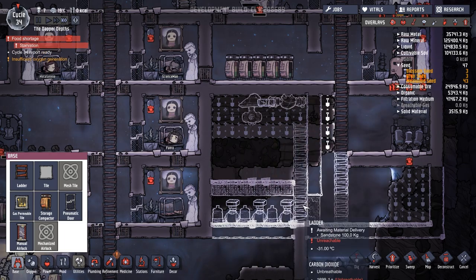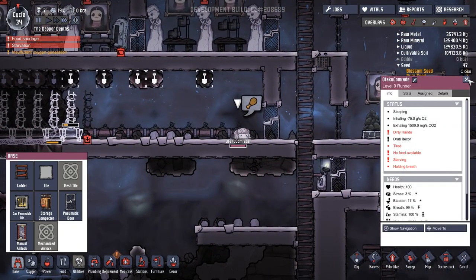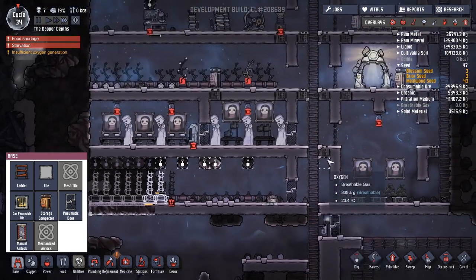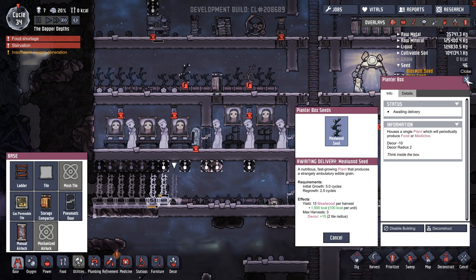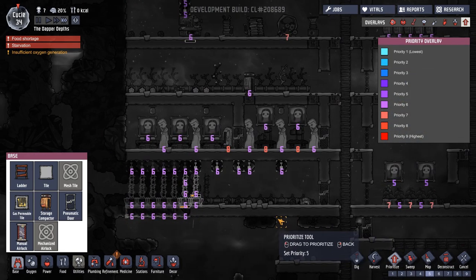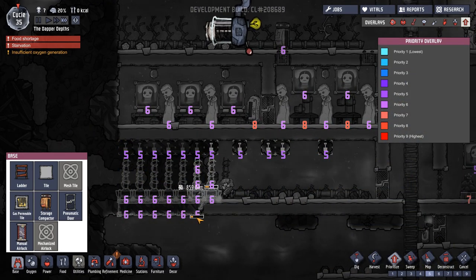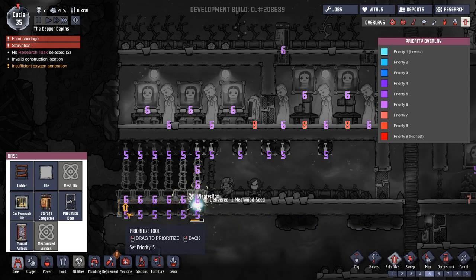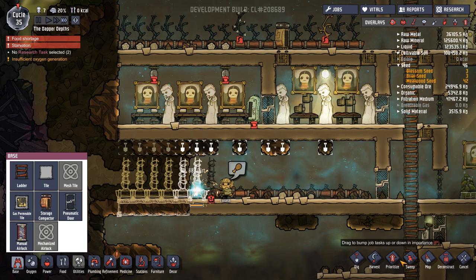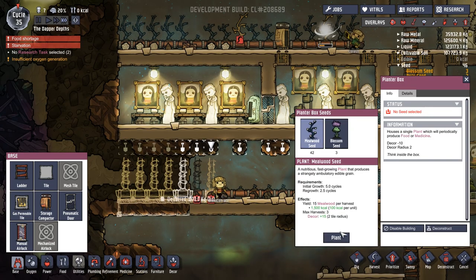Obviously no filter points in here at all. Starvation — that is not good at all. What priority are these on? Oh, they're all sixes. I'm going to drop them to fives. Same down here — fives. Yeah, I actually want you to focus on other stuff, so all fives for now.